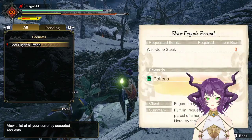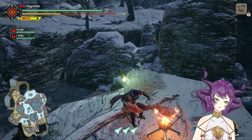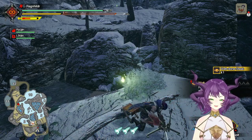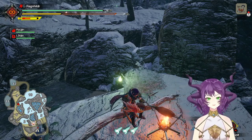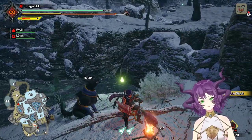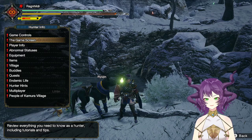Side quests — we need to brew, we need to make a steak. We got three shots. Let's do it. Let's go! I love it. Let's take a look at my hunter's notes.